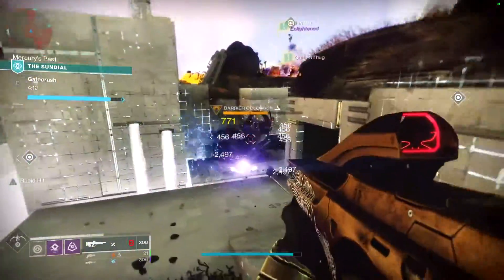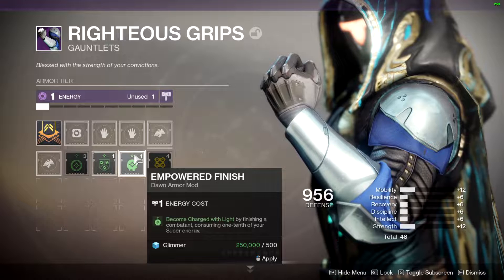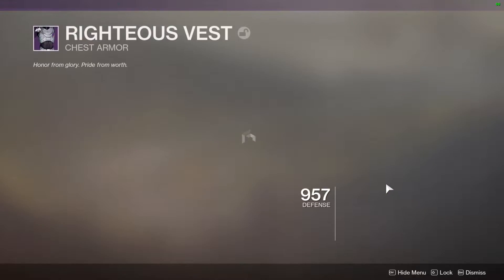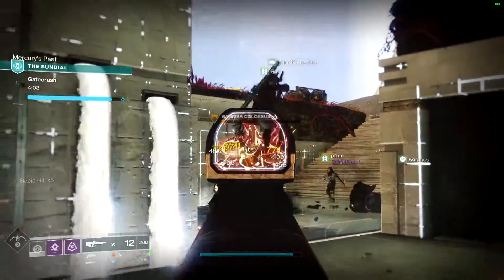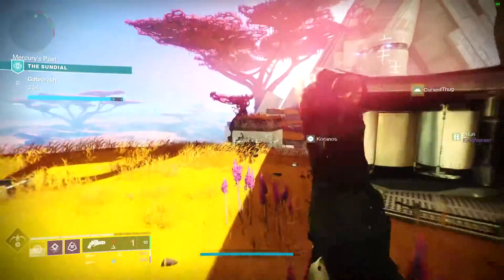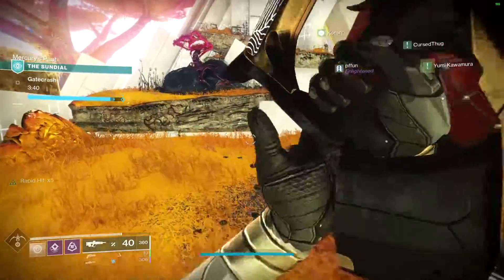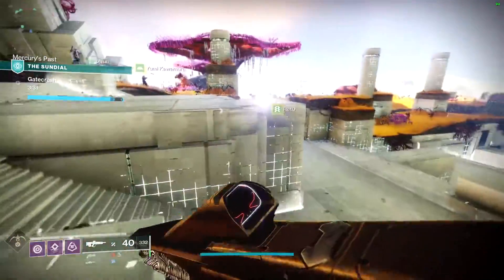You also get some passive benefits from new mods, because there is a new mod system in place as well. From the Sundial, you get a piece of seasonal legendary gear, which is really important because this season's gear has a special mod slot — kind of like how raid gear has raid-specific mod slots. This new seasonal gear gives you access to new seasonal mods that work around the mechanic of Charged with Light. Definitely interesting stuff if you want to mod your gear, play around with new builds, and find a playstyle that fits you — which is what Destiny is all about right now.